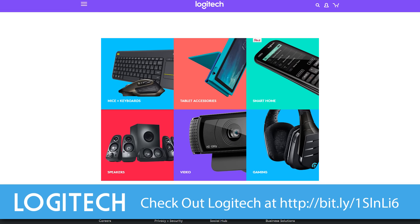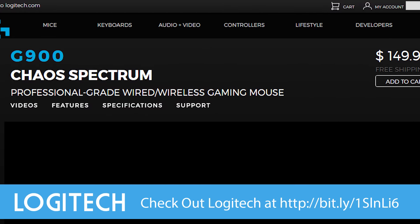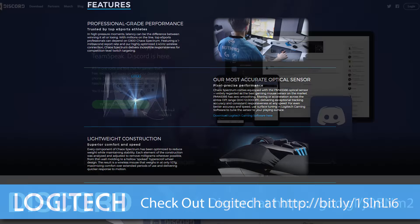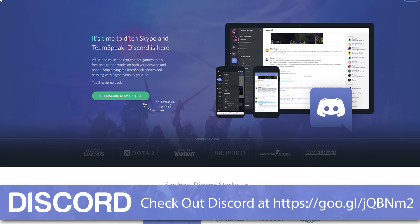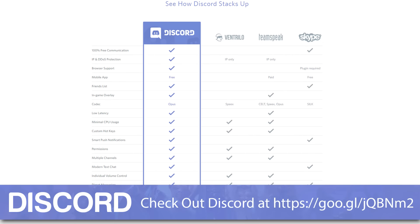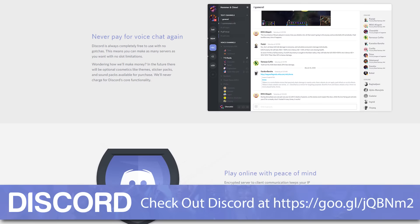Thanks for watching. Thank you to Logitech for bringing us here this year. If you want to check out all of their stuff — mice, keyboards, headsets, racing wheels, whatever — their link will be in the video description down below. Also, thank you to Discord — they're awesome. They have free voice and text chat servers. You can sign up for a server, you can join someone else's, whatever you want to do. Their link is also in the video description down below. Sorry for my voice, I know it is horrible. If you want to see all the rest of our raspy voice PAX East content, stay subscribed to Linus Tech Tips. Thanks for listening.